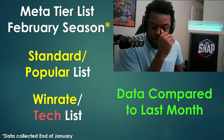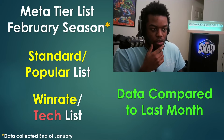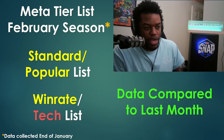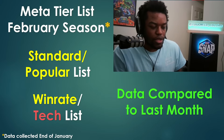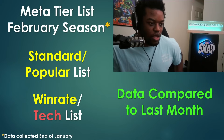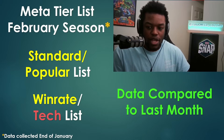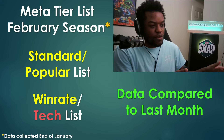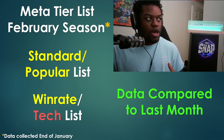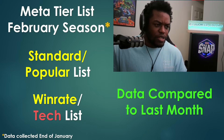We have our meta tier list for the February season, with data collected through end of January. There are two lists: the standard list, which is the most popular, and the highest win rate or average cubes list. Popular shows what you'll commonly see; win rates highlight more unique or obscure decks. Data is compared to last month so we can track meta changes from patches or popularity shifts driven by streamers.